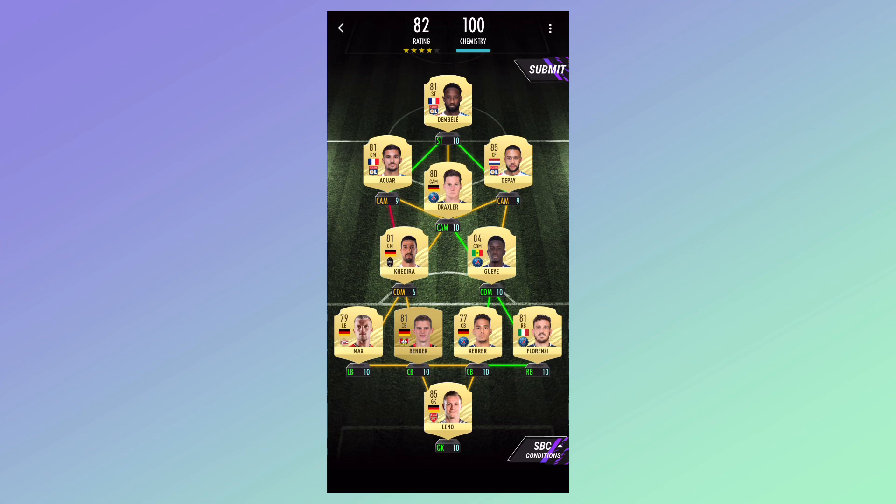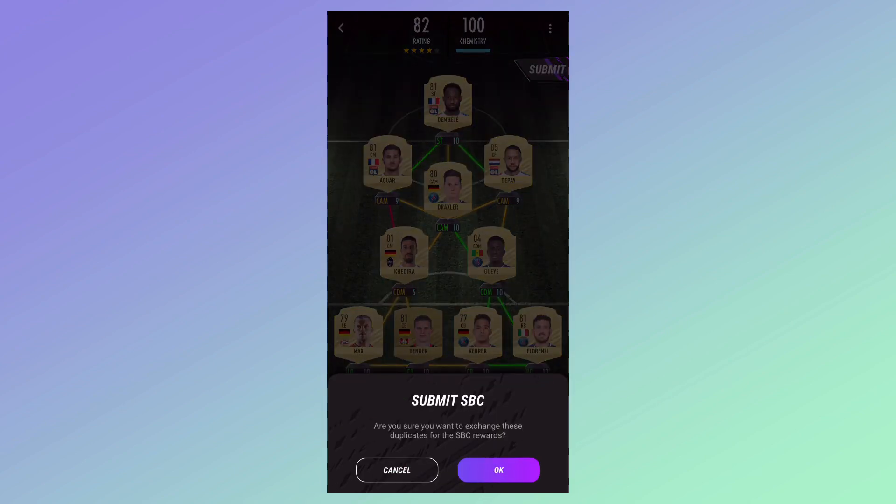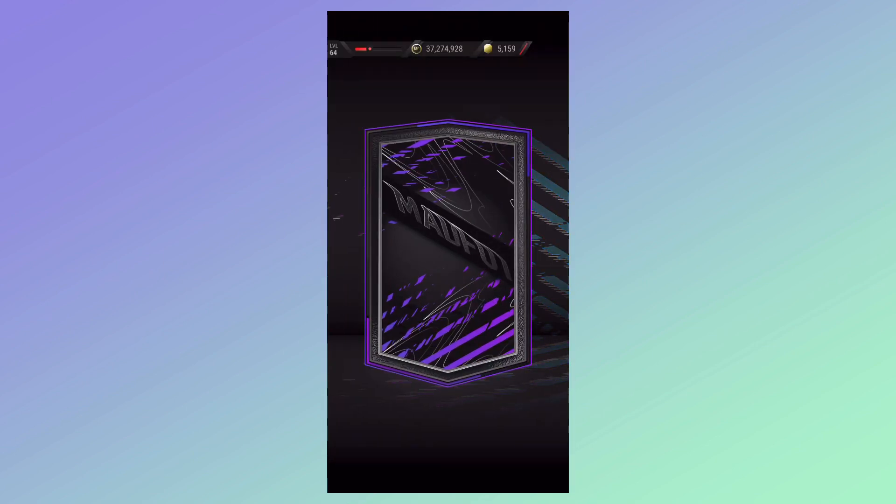Then here we're going to use Max, which is here, and here we're going to use Kadira. Obviously you can change it around — it's not guaranteed that you need this exact squad — but that is the squad I used. As you can see, all the conditions are done. Hopefully you guys enjoyed it and it was very helpful. Very easy for an 88-rated Bender.